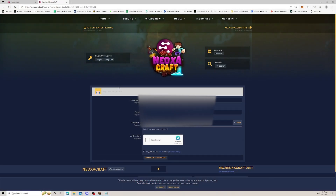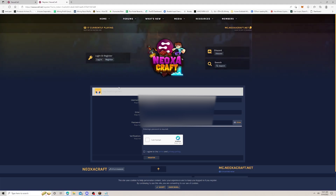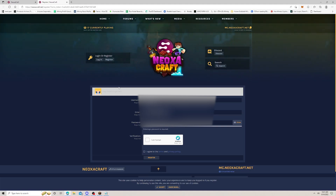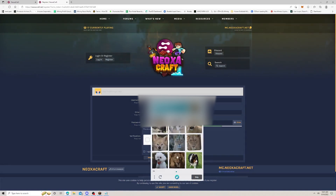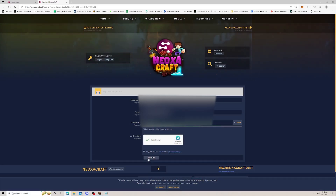This is where we're going to register for the NeoxaCraft forums. You'll go ahead and pick your username - probably a good idea to make it match your in-game name - and then put in your email address. King's going to blur that out. Enter a reasonably strong password and then click Register.